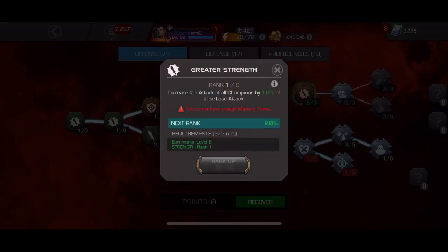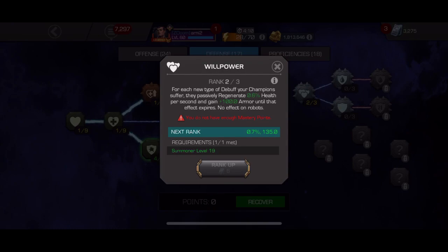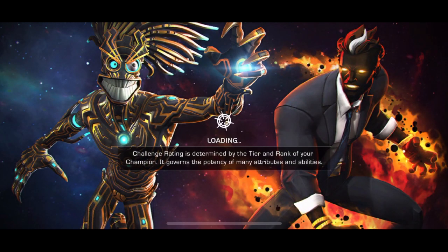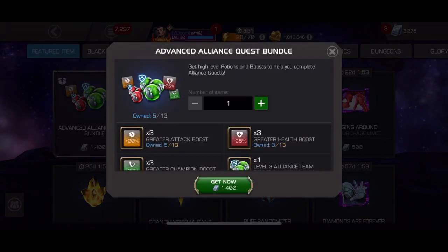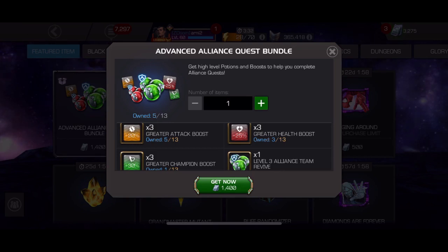For legends runs every second matters, so you must have as high an attack as you can. For defense, I put some points on Willpower just to regenerate from bleed and poison. For proficiencies, you only need Dexterity and Parry — that's the only masteries you need when you do a legends run. Another important thing: you need to be fully boosted all the time. I had a 30% boost from different items, but if you don't have that you'll need to buy the bundle. You'll also need to use a Greater Attack Boost — again, every second matters.